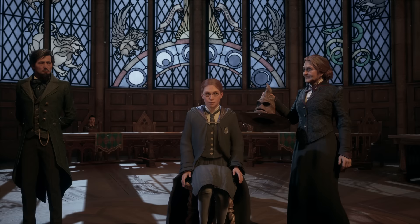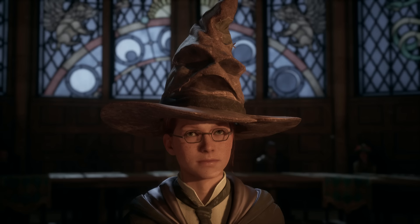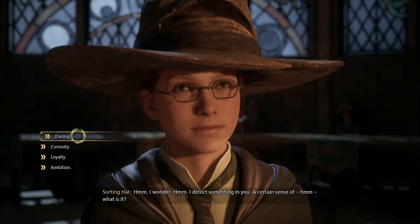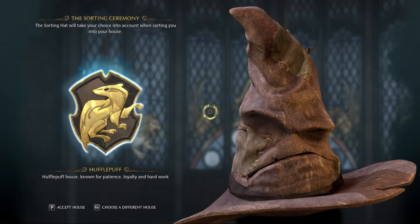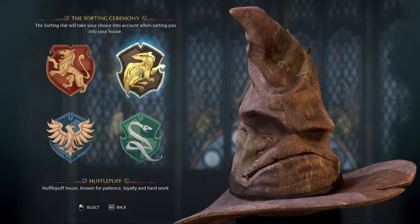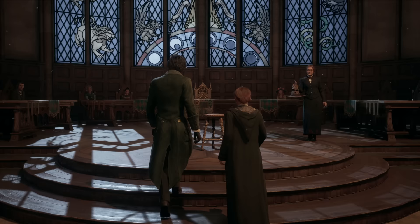After a bit more plot progression you're finally off to Hogwarts, which means it's time to choose your house. House choice matters less than you might expect. You're sorted via a short quiz, but you can also simply choose where you want to go. The first question is irrelevant to house placement; the four answers to the second question each correspond to a house — Gryffindor, Ravenclaw, Hufflepuff, and Slytherin from top to bottom — and you can change your selection on the next screen. Every house does have a small exclusive quest that unlocks an achievement, so no matter what you choose you'll miss the other three.